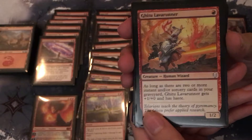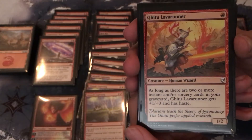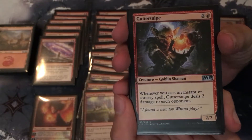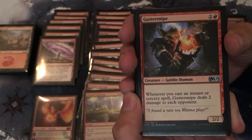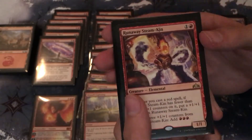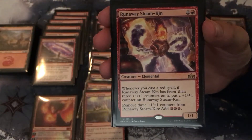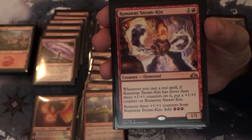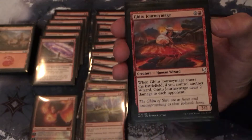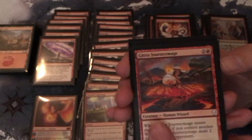Now getting into our creatures: we have four copies of Ghitu Lava Runner. It's a human wizard for one red. As long as there are two or more instant or sorcery cards in your graveyard, Ghitu Lava Runner gets +1/+0 and has haste. I also have three copies of Guttersnipe, costing two and a red — it's a goblin shaman. Whenever you cast an instant or sorcery spell, Guttersnipe deals two damage to each opponent. Then we have a singular copy of Runaway Steam-Kin, an elemental for one and a red. Whenever you cast a red spell, if it has fewer than three +1/+1 counters on it, put a +1/+1 counter on it; and if you remove three +1/+1 counters from it, you add three red mana. Finally, I have a full playset of Ghitu Journey Mage — a human wizard for two and a red. When it enters the battlefield, if you control another wizard, it deals two damage to each opponent.